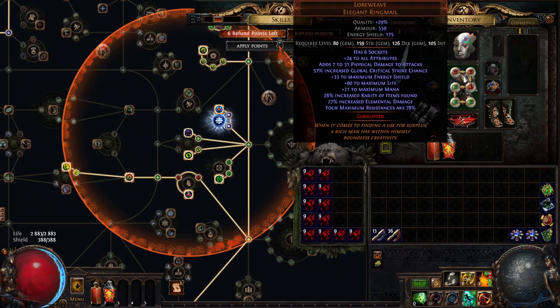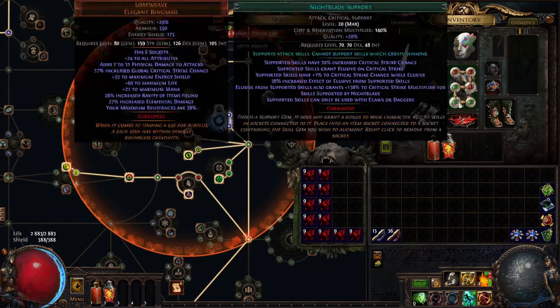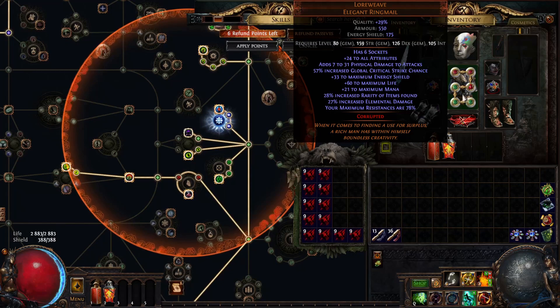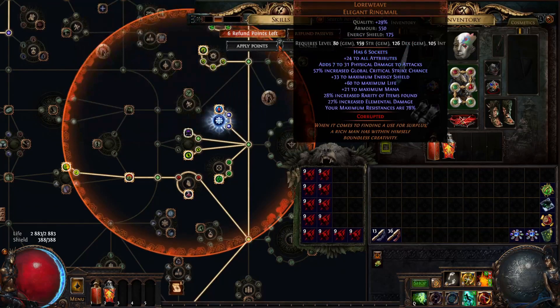For the chest, the mirrored item is Loreweave. I bought this one for 6 divines, but it's just for the white sockets — you can buy one with the right colors for 2 divines. It gives a lot of quality of life, like maximum resistances set at 78, so we can run many maps with minus elemental resistance mods and basically not care about it. You can also use Tabula Rasa up to around tier 14 — it's not that much of a big deal.